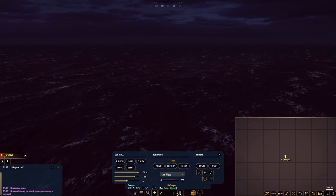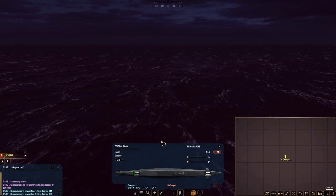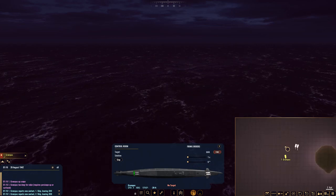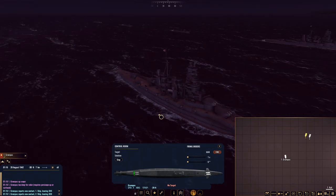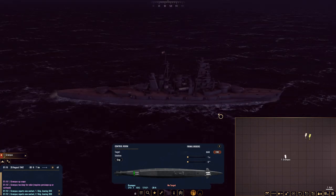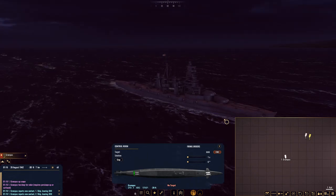Let's turn on our surface radar — there we go — and see if we can find the enemy. What is our torpedo situation? We got six in the back, one in the front. All right, so I need to go hard to starboard. Looks like we've got two Kongos here and some destroyers.